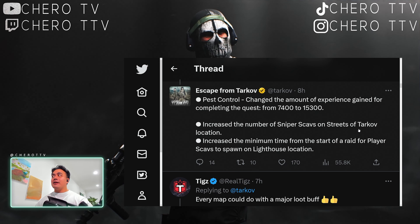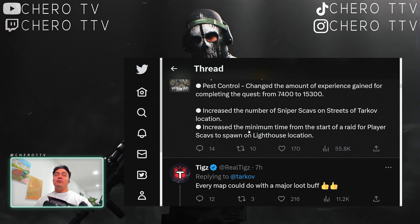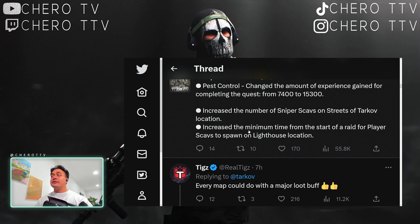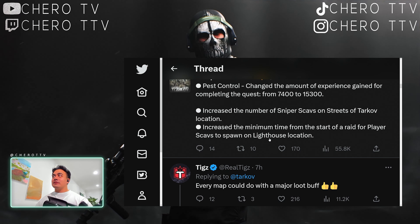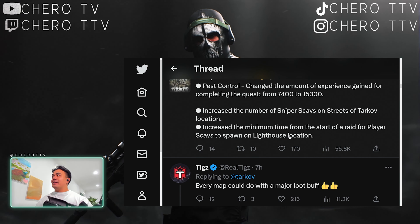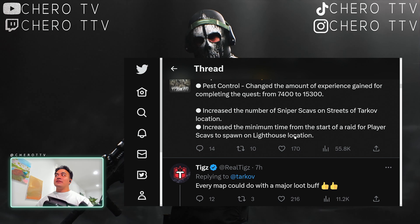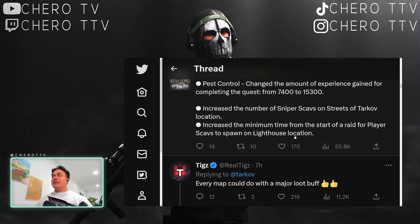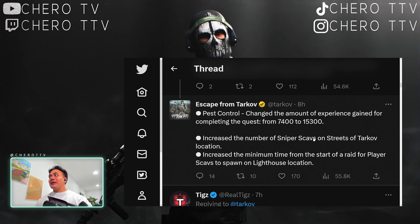They've increased the number of Sniper Scavs on Streets of Tarkov, which is really good. When I tried to get my 10 kills it took quite a while because Sniper Scavs weren't actually spawning. There's also a big change increasing the minimum time from the start of the raid for Player Scavs to spawn on Lighthouse — finally. I spawned in on a Scav at 35 minutes once but ended up right at the start of the raid. Now that there's a nerf to Player Scav timing across all maps, especially Lighthouse, you're not going to have that rush of a Scav beating you to loot or kills when you haven't even reached the area as a PMC. That was the stupidest thing about Lighthouse. I'm happy those changes have occurred.